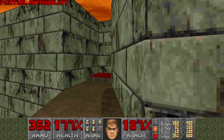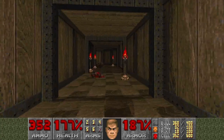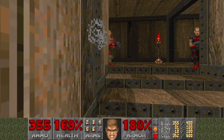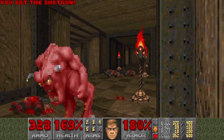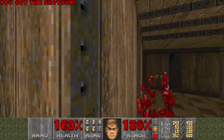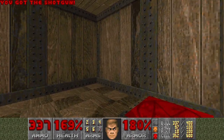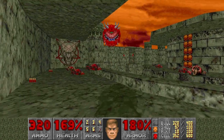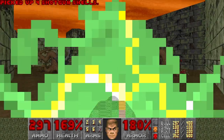Actually it wasn't a secret. Then there should be a secret to my left. First I need to deal with this gun. And I have Berserk — nice. And supercharge, I think I may want to save it. Some random Cacodemon. Here we go again.